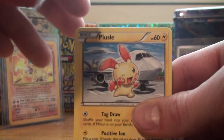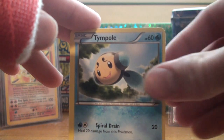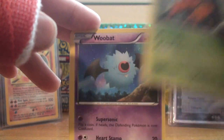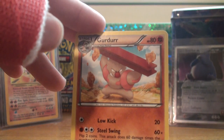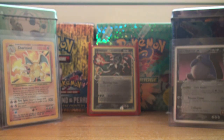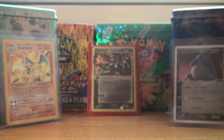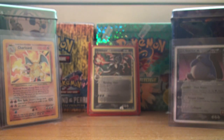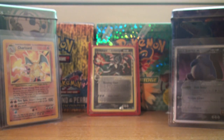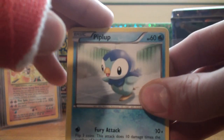Now onto the next pack — we've got Plusle, Larvesta, Timpole, Woobat, Umbreon, Klang, and another Girder. Onto the reverse — ooh, Escavalier, which is a rare, so that's very good, getting a lot of reverse rares. And the actual rare is Stoutland — nice, very nice, I love that dog actually. I completely forgot that he was a Stage 2 though, I always thought he was a Stage 1. Forgot about Herdier.